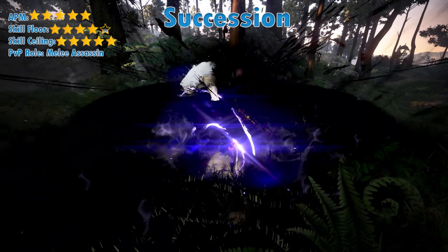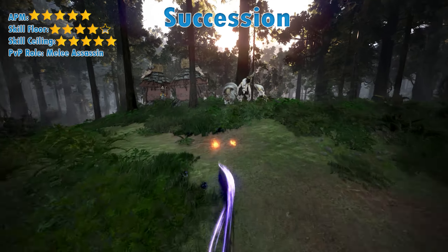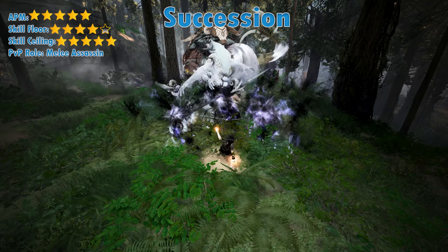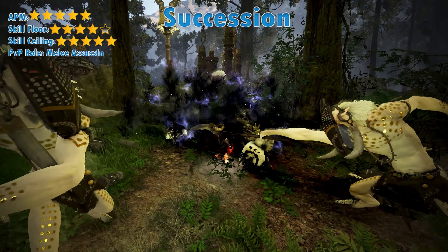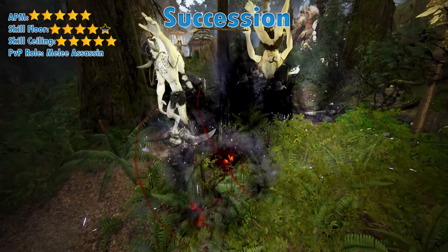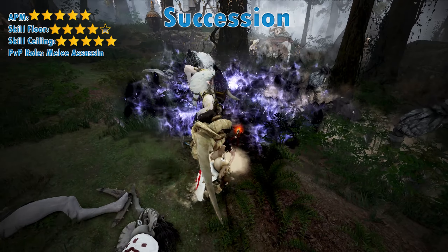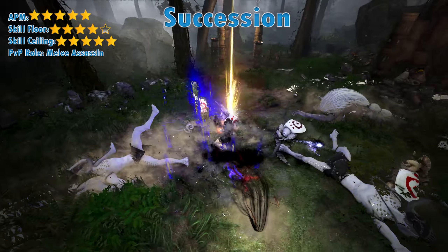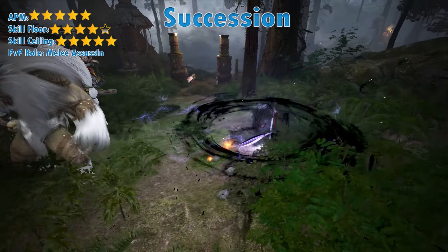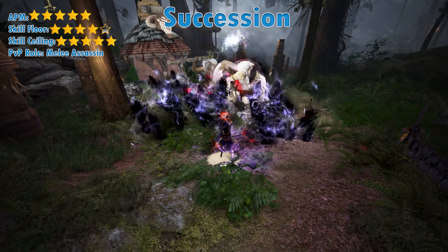Hello everyone and welcome back to my how-to-choose-your-class guide series. Today we are talking about everyone's favorite class to hate: the Sorceress. This dark magic, crow-themed, grim reaper style assassin is known for her high skill ceiling and a play style that is always tricky to deal with. From her release she has been one of the menaces of Black Desert PvP, in large part due to her movement — most of which are short-range iframes designed to reposition you quickly around opponents, making her a brutally effective melee assassin.